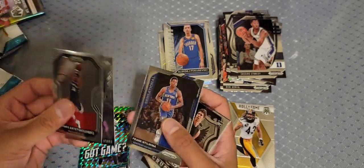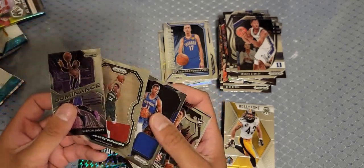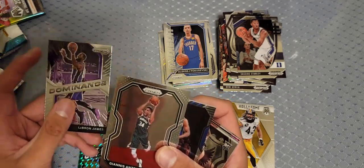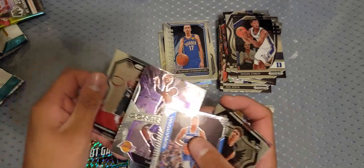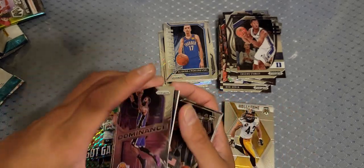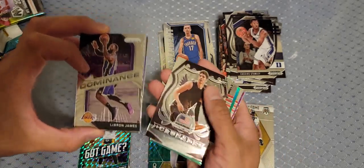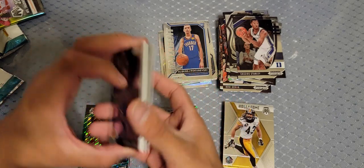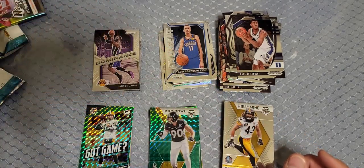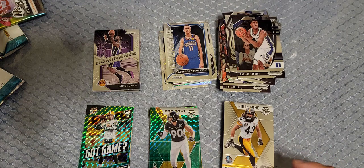We ended up on a good note. We did get the game-worn mem — Frankie Nicotine — and the LeBron Dominance and the Giannis. I'll take those. PSA is closed so there's no grading going on, but I'm definitely gonna check out this LeBron and this LaMelo. Hopefully you guys enjoyed the video — give it a thumbs up, subscribe, see you in the next one!